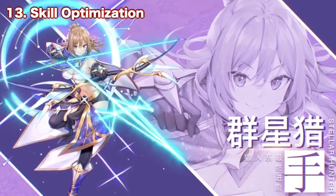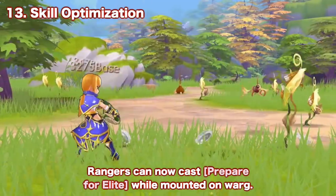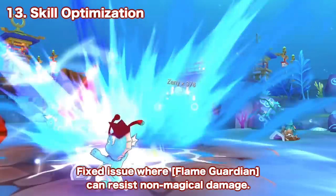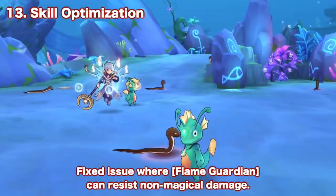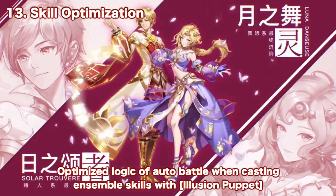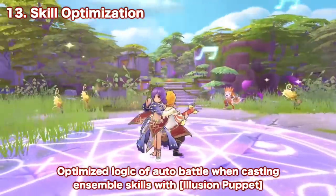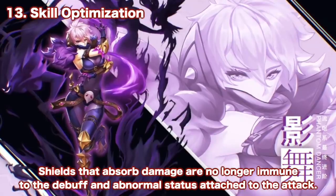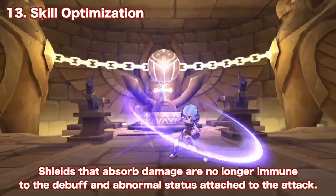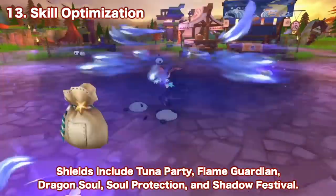Next we have changes related to some skills. First, rangers can now cast Prepare for Elite while mounted on Warg. Second, the issue where a King Master's Flame Guardian can resist non-magical damage will be fixed — to block non-magic damage, Arcane Masters need to get the new star rune. Third, the logic of auto battle when casting ensemble skills with Solar Traverse and Lunidus' Illusion Puppet will be optimized. Lastly, shields that absorb damage are no longer immune to debuffs and abnormal status attached to attacks. Shields include Tuna Party, Flame Guardian, Dragon Soul, Soul Protection, and Shadow Festival.